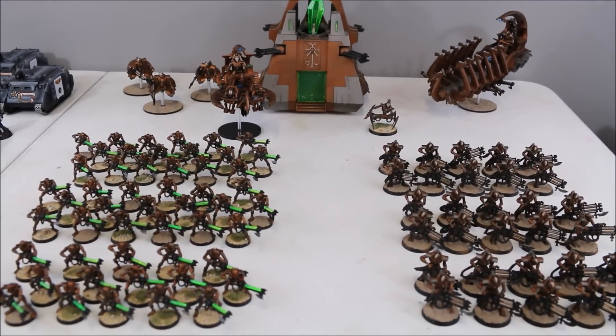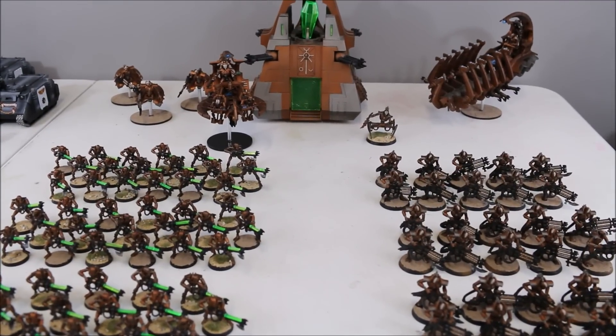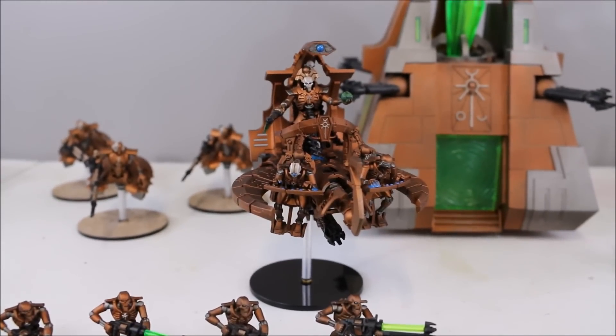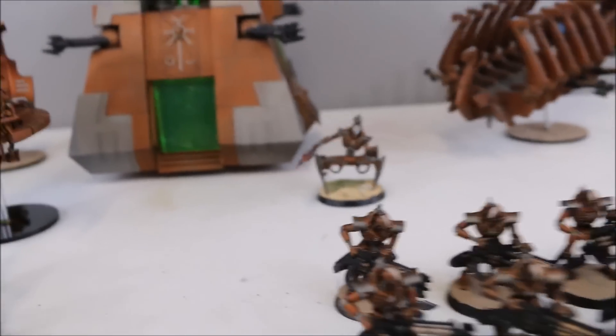Next up we have the Forces of the Necrons. We're going to be playing Mephret Dynasty today, making a small change to the last list we played. We still have a Catacomb Command Barge, still running with Immortal Pride and the Nightmare Shroud. He has a Staff of Light and a Gauss Cannon. The second HQ slot has a Cryptech with a Chronomatron.